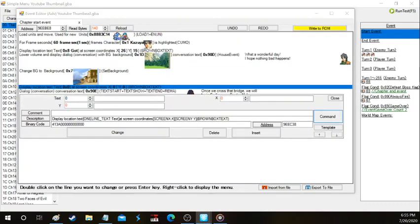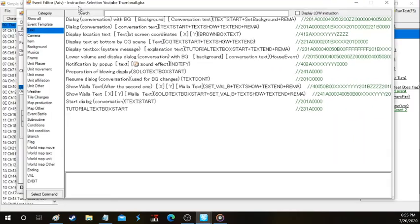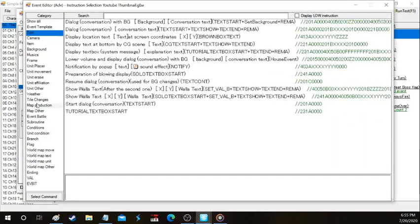Right here it says 'display text box' — that's like a green text box system message, used a lot in FE7 but not so much here. You can use it when you make choices in the game. We're going to go over how to make music change in the scene, so underneath the music tab you're going to see 'change background music to song.' Let's say we're going to change it from a happy theme to something sinister.